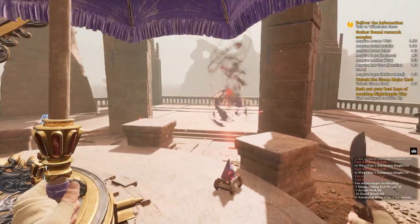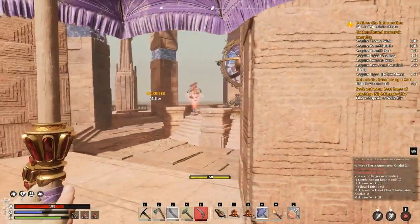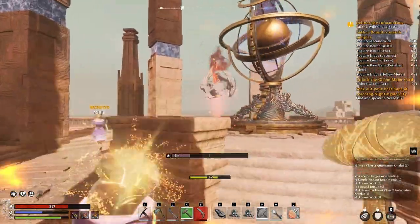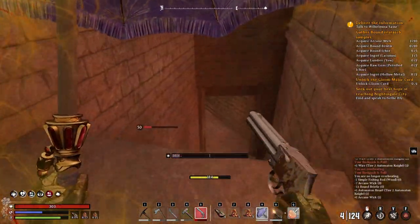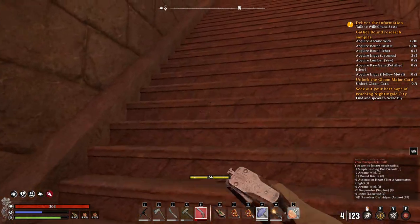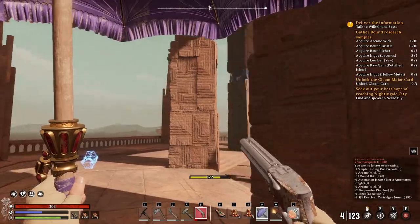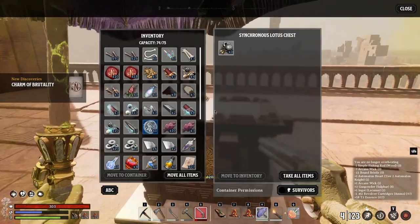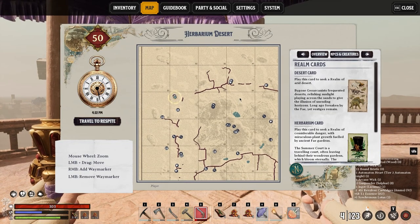Wait, there are more enemies? The objective didn't complete - I must have missed one. There he is - that's the last one. Done! 50k T2 essence and a supernus lotus. That unlocked the whole map.